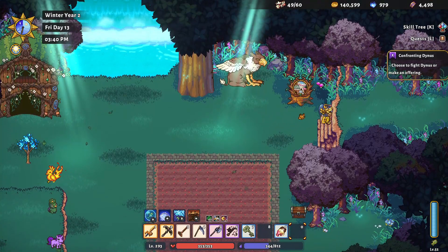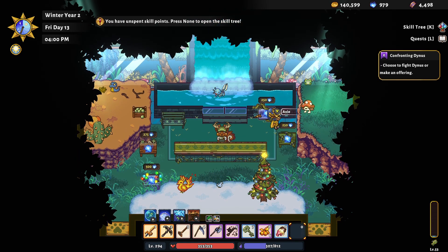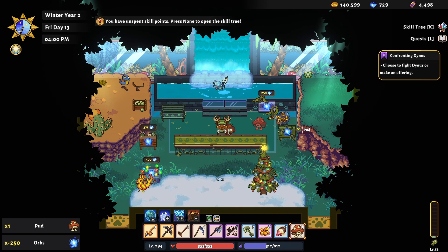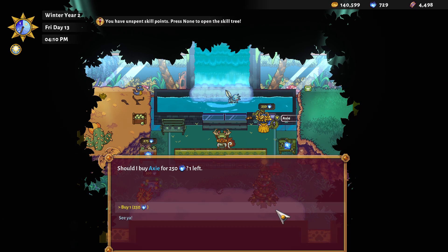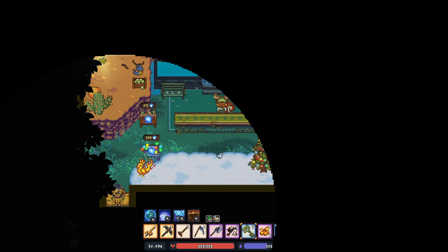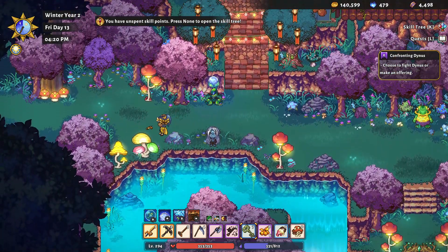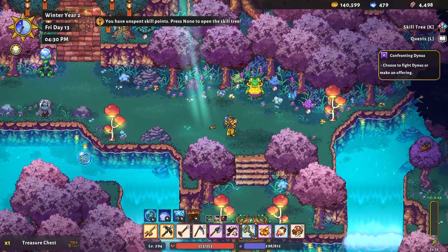Let's go see what kind of pets we can find. Got another phoenix here — Pud. Okay sure, we'll get Pud. And Axie! Axie, you're coming with us. I don't like snakes. Back to the farm. Actually, instead of going back to the farm we should do some more fishing, because we need that angel fin. We need it. And we need the sky ray as well, though we're not having very much luck.